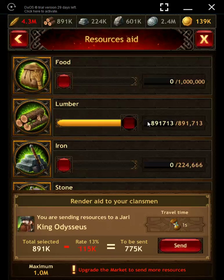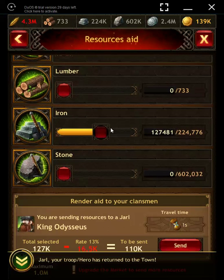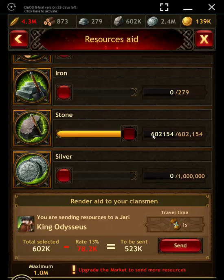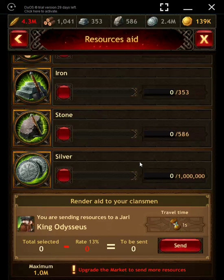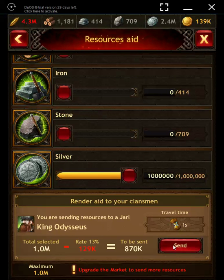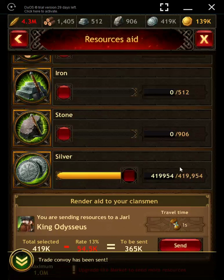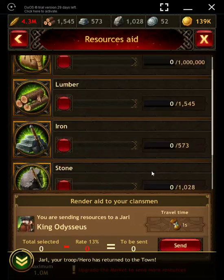I'm going to get rid of all of my lumber to Odysseus — it's going to cost me 13 percent. I'm down to just a little bit. I'm getting ready for going to bed tonight, so I've got four marches and I'm going to get rid of all this stuff. He's super close, so we don't have to wait for him to come back — I'll have my troops back in nothing flat. And get rid of all that silver because silver isn't in the vault. You can see how fast I'm already building it back, unfortunately.